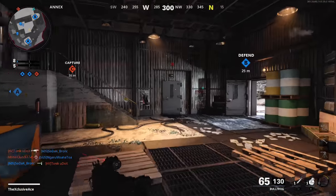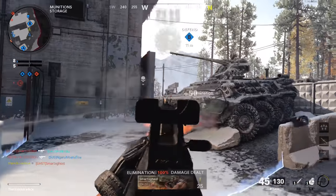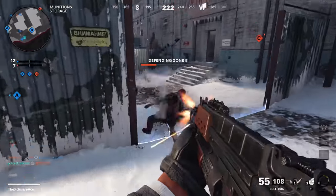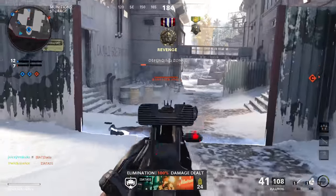What's up guys, my name is Ace and today we're going to be having a deep look at the flinch, or what some people call the aim punch mechanic, in Black Ops Cold War. It's going to be a very interesting one because this time around this game behaves completely different than any previous Call of Duty game.